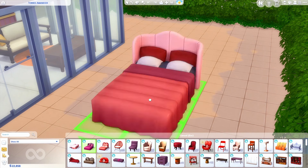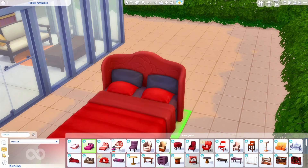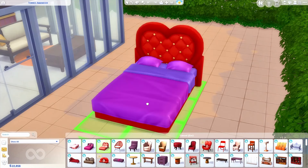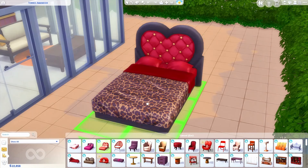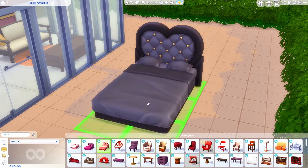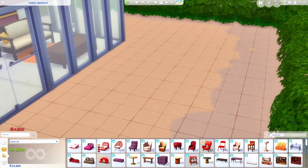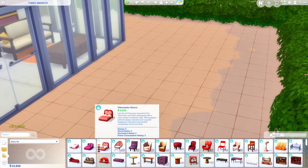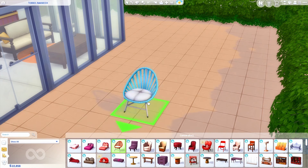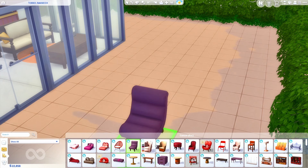Oh, and we have a heart bed! You guys, finally the heart bed returns. It looks a bit different but it's still really nice — look at that red one. I'm pretty sure it vibrates and stuff too, which is interesting. We've also got some new chairs — lots of new chairs, look at all of that!